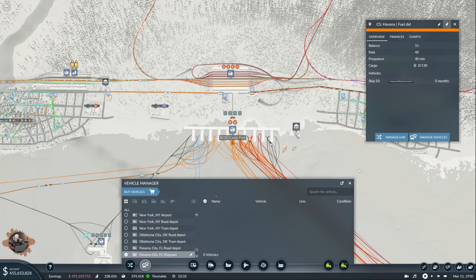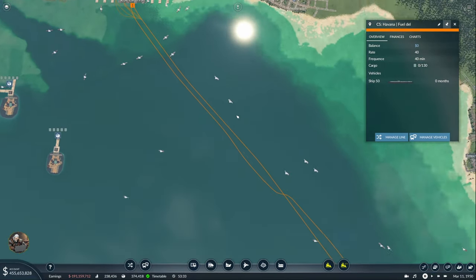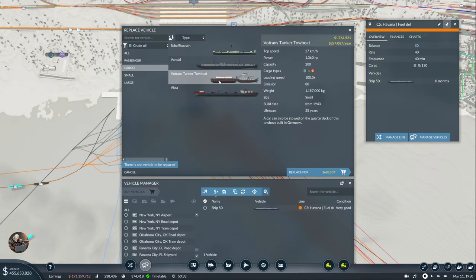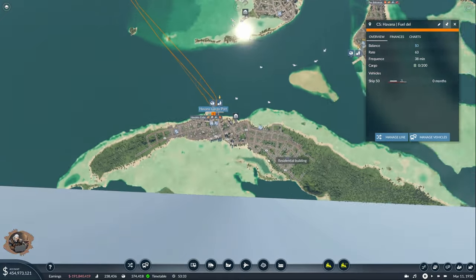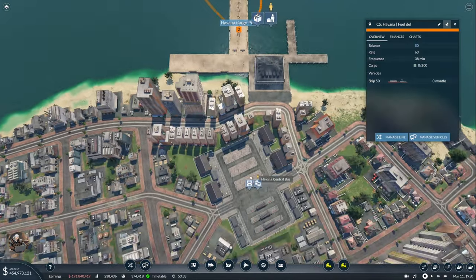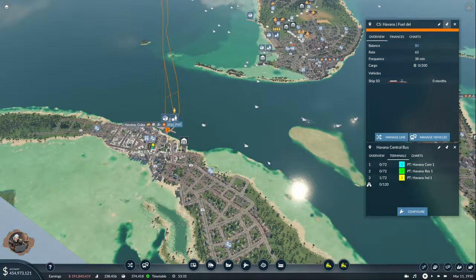I will take this one — Havana Fuel Delivery. 40. It was less than 40, right? 43. Manage vehicles — maybe replace with these, but they are so expensive. 63 — we don't need that much. Well, it's going to have to be that one. I prefer to have a full load. Oh my god, again three years. Ah, insanity. Here I have plenty of space. Interesting — why do I have so much here?